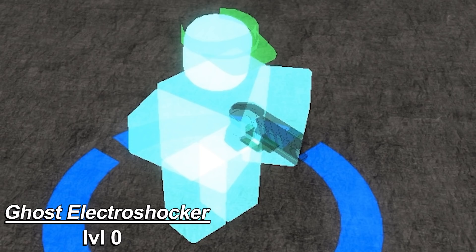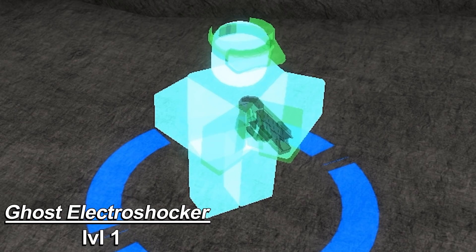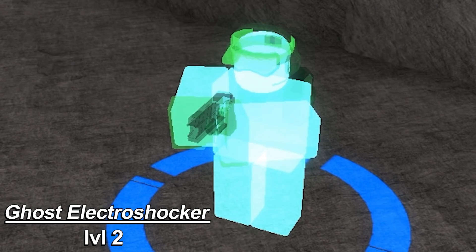Next up we got the awesome Ghost Electroshocker. If you didn't watch my other skins showcase for the Halloween 2020 event, then you might not know that it's kind of hard to tell what's happening with the ghost skins, so I'll do my best to point out the differences. Of course here at level 0, not much is going on. I think it's hilarious that he's wearing a visor. Here's level 1 — as far as I can tell, he gets gloves and goggles. Level 2 adds a backpack and a headset with a microphone. The backpack's kind of hard to see here; I'm going to have a picture of it on one of the other skins coming up.